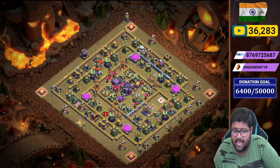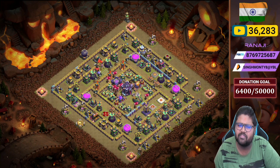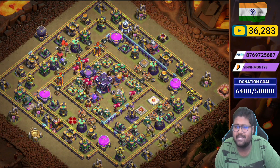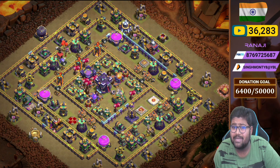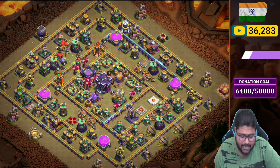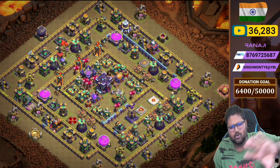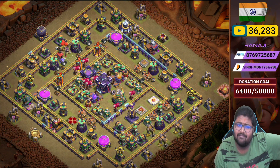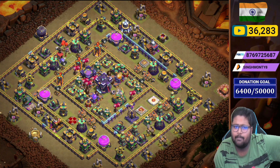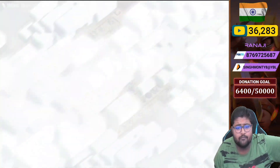It works well in Legend League and wars. Let's talk about the war CC for base number two. You can take a Lava Hound plus Ice Golem plus five Archer combination — it works pretty well. You can also add one Head Hunter. Otherwise, try a Head Hunter combination with Super Minions: three Super Minions plus Head Hunters plus Archers. That combination is also pretty good on this base.